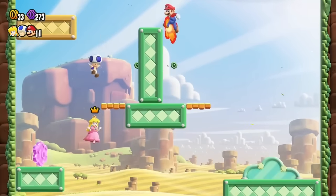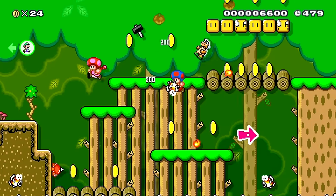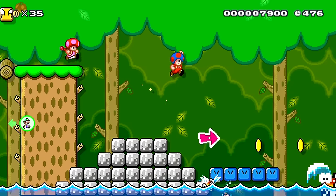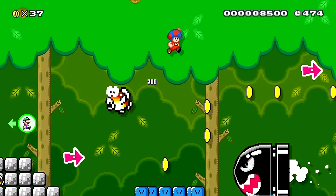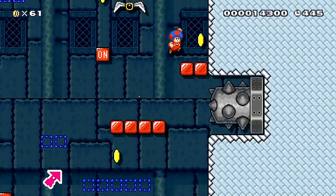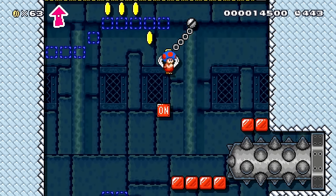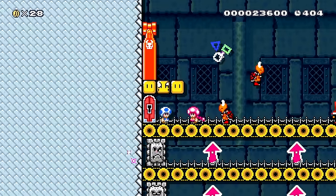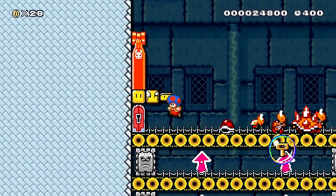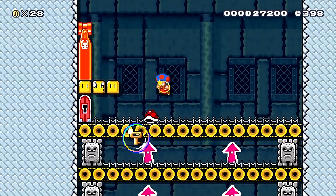Super Mario Maker 2 — unfortunately you can't play through the story mode in co-op, but you can play through any fan-made level with a friend, up to four players. There's essentially an unlimited amount of levels to play, so if you get bored of the official Mario games you can always come here and see what the Mario fan base put together.